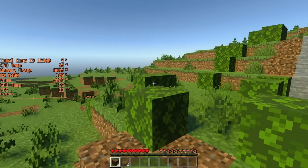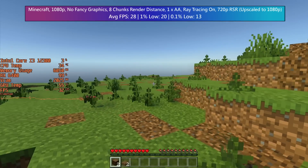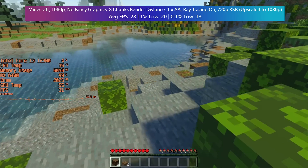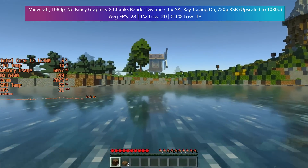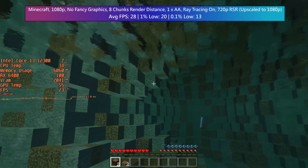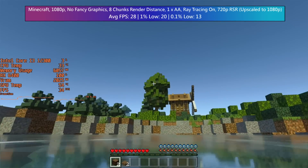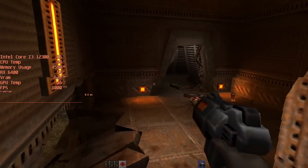The RX 6400 had little trouble achieving over 30fps with the first Nvidia map, but I switched to a more open, built-up environment. This medieval map is absolutely stunning to look at but runs slightly worse than the indoor map. 30fps is definitely more difficult for the 6400 to constantly maintain, but the visual quality and beauty of the map still comes across even at upscaled 720p. This video was due out yesterday, but I got so distracted walking around these maps that I missed my own deadline.